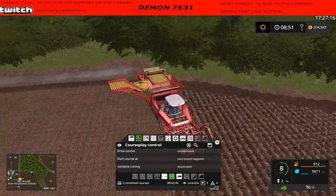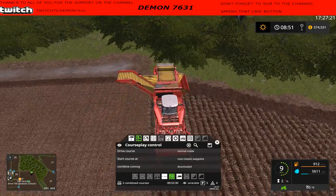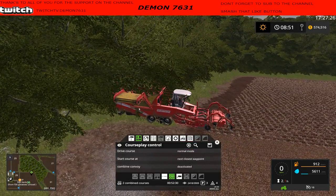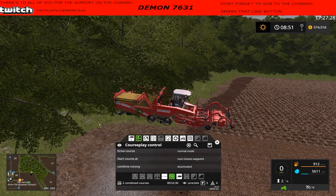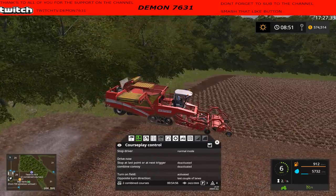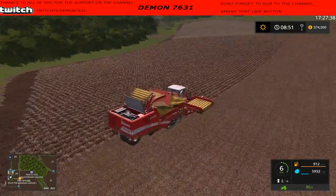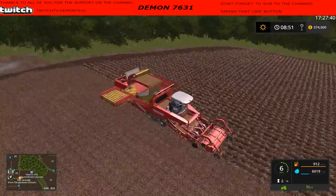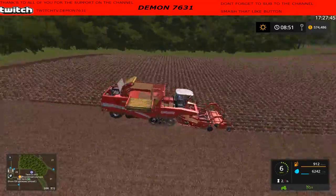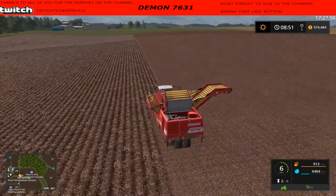You might be saying, why don't I take the headland off right now? Well that would be great, but it really wouldn't do any good with CoursePlay right now because CoursePlay is following a certain course and I don't want to start the course over. In the future, yes - I will take a two to three swipe around the headland off so we don't run into this problem with the trees anymore.